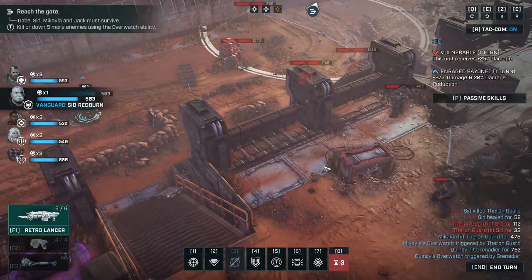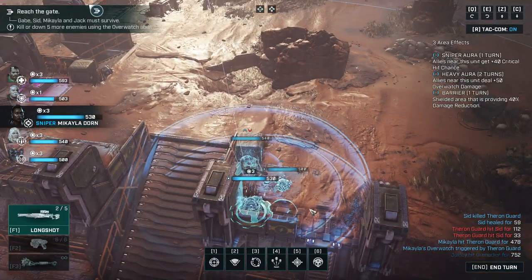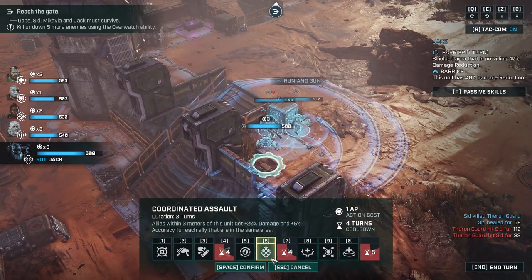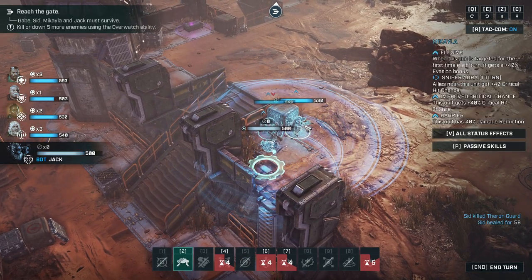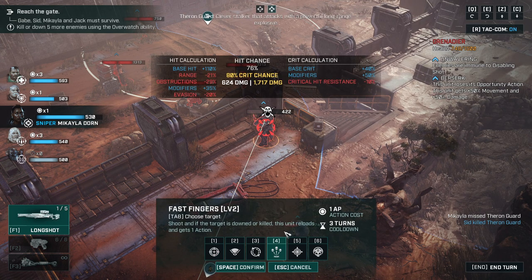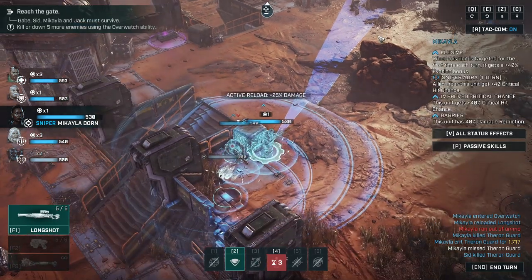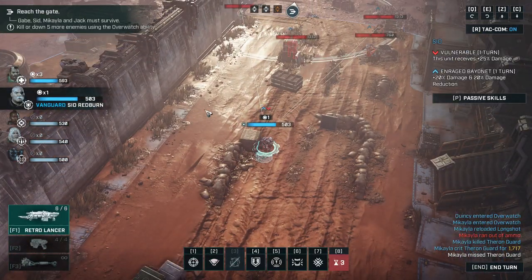Disciple, disciple drone, disciple. What else? Theron guard — I don't like the theron guard. 33% chance of hitting them. Let's move up. 40% — still not great, but what we can do is activate our hit aura and hand over a little bit. Stay out of trouble, Jack. We can try to get rid of that guy. Down and out. I would just continue overwatch because frankly that is the name of the game: kill more enemies with overwatch. Done deal.